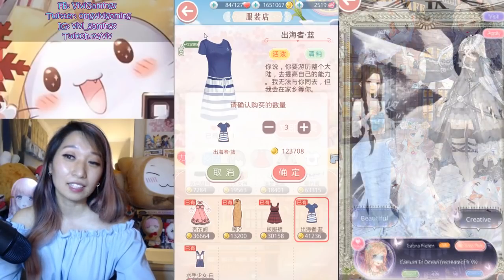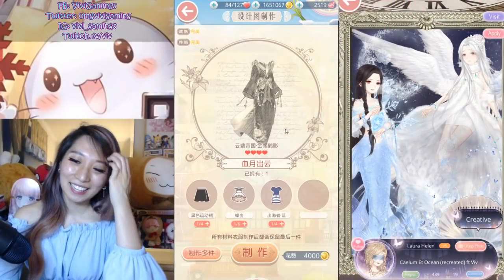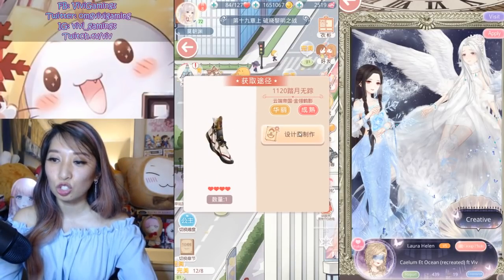That item from stage 7-6 can also be bought with gold, and I recommend buying it — it's pricey, but save your stamina, that's more important. That is the dress. Finally, the shoes.